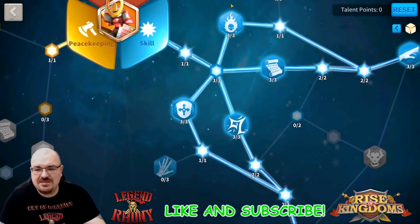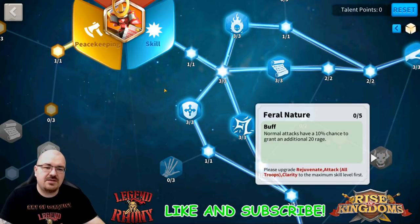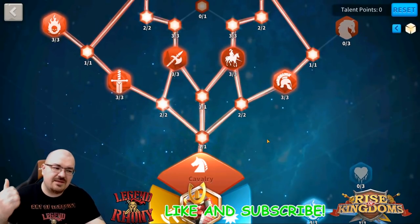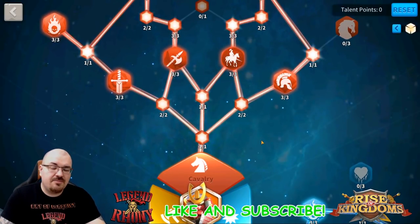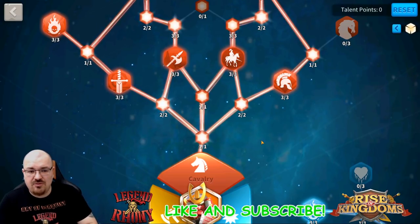So these are the best builds: the main field battle build I have now, the Feral Nature build if you're early game, and the third build is for rallying objectives in the Lost Kingdom or any kind of forts.